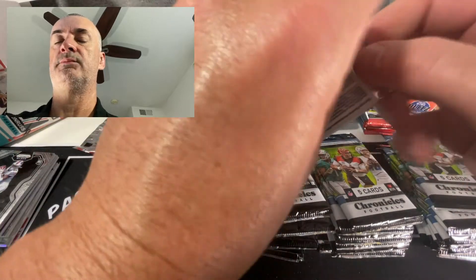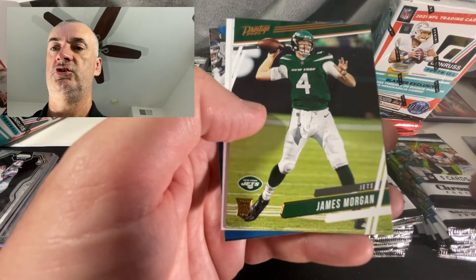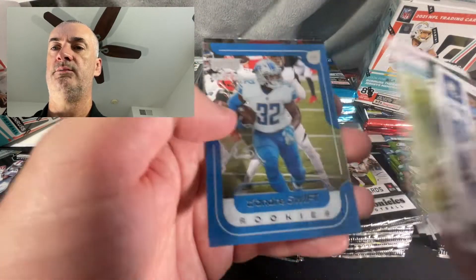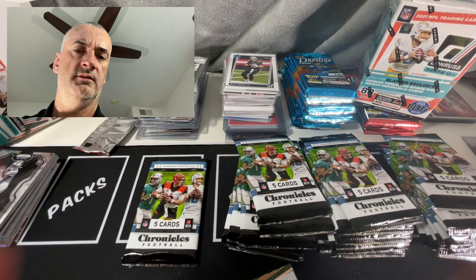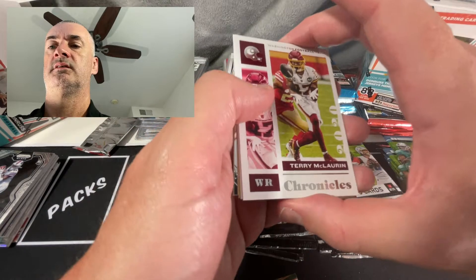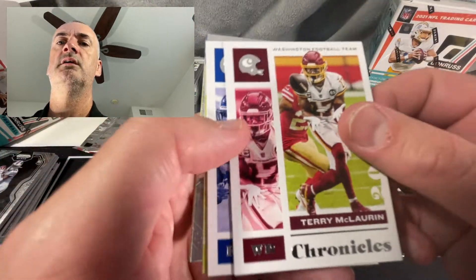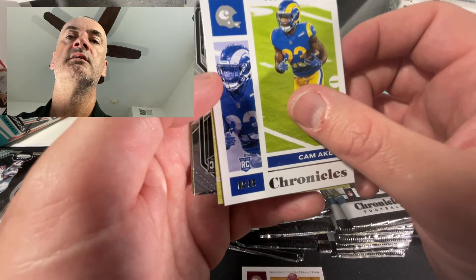All right, two more packs on blaster number two. Joseph Burrow on the back there. Manning base, James Morgan, Robinson pink, DeAndre Swift - that's how you got that Joe Burrow. Corner on this one - actually looks pretty solid. Better get that to a sleeve before something happens to it. You consistently see corner issues on that particular series. Terry McLaurin - looks like we got another Prism in here. I cheated, I looked at the centering - looks okay.